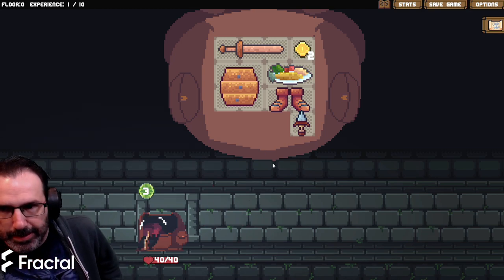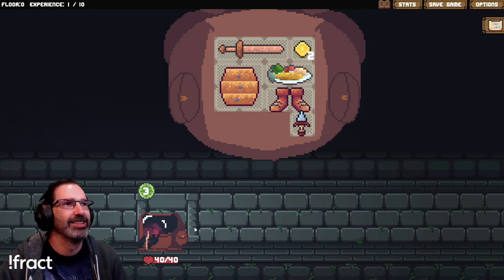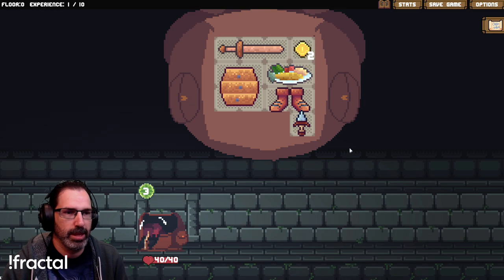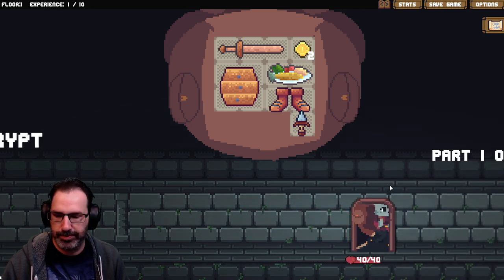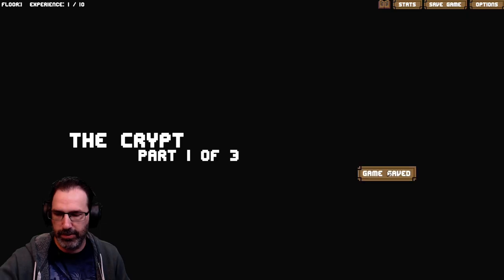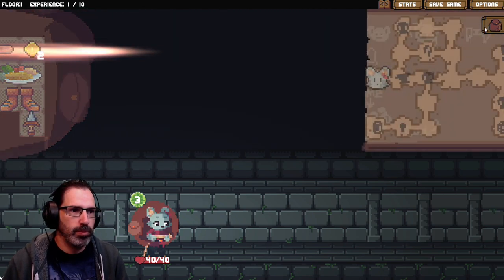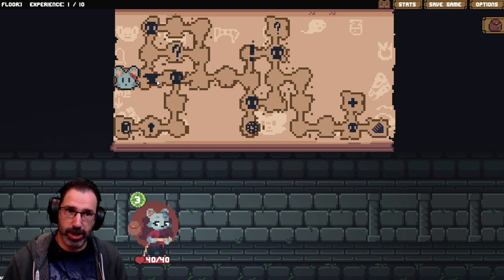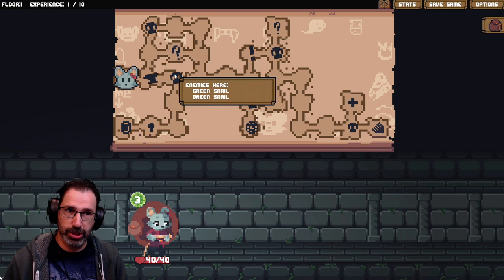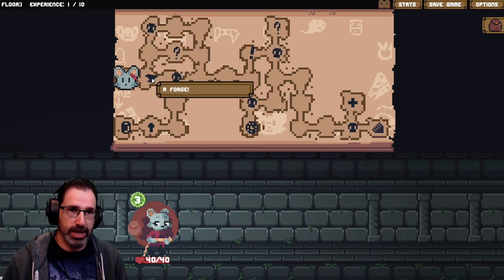How you doing? Welcome to the stream. So I guess we look at the mouse in there. The Crypt, part one of three. All right. Locked door — I need a key. A forge. Enemies — green snail. So we're trying to go all the way to the exit. I guess we'll go to the forge.